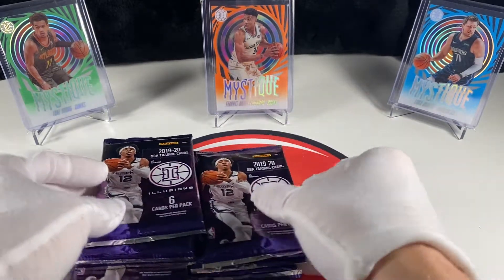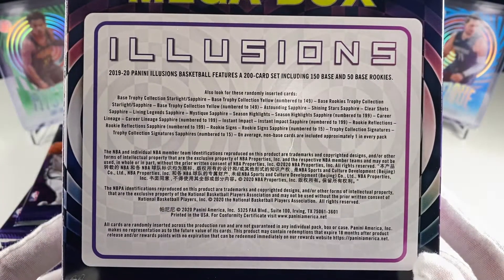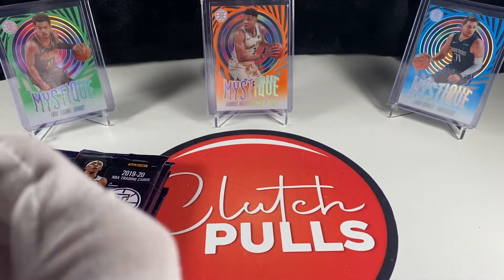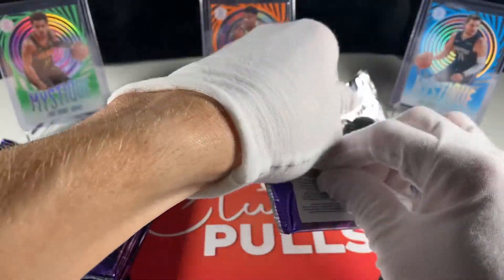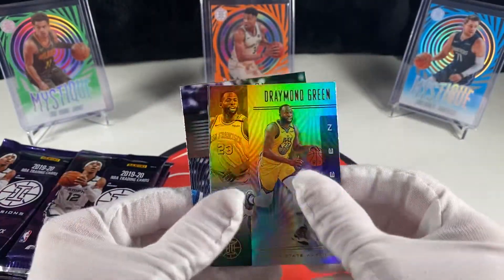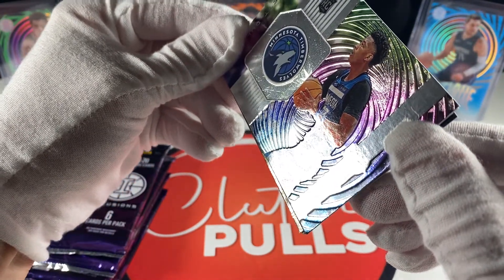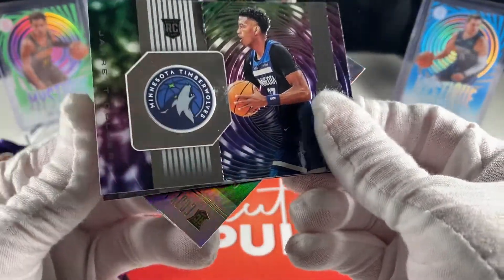It's not super expensive like most everything else is, so here's the back if you want to take a look. It's not a ton of different stuff in here. There's some cool inserts like those Mystiques and a couple other acetate inserts, but mostly you get one insert per pack - one to two - and then you usually get one rookie per pack. Let's get down to it. You got Draymond Mitchell, Jarrett Culver - these are the rookie inserts this year. They're kind of neat.